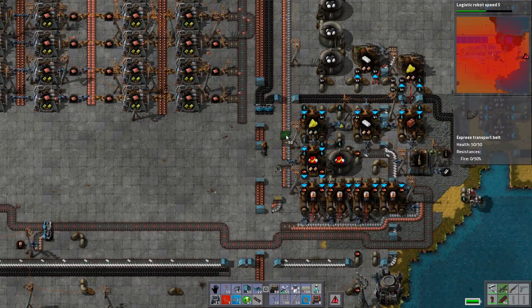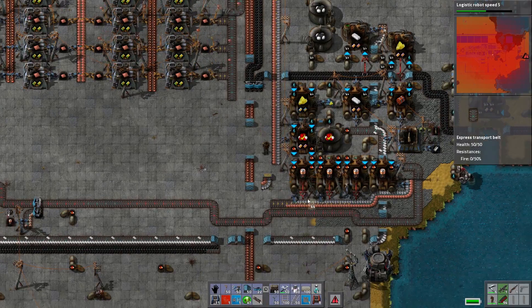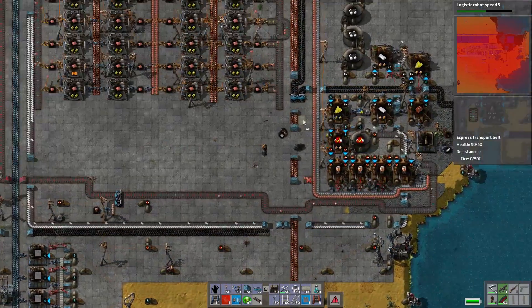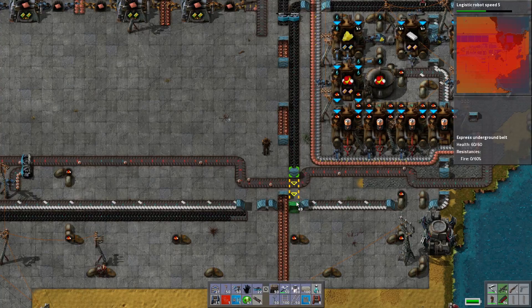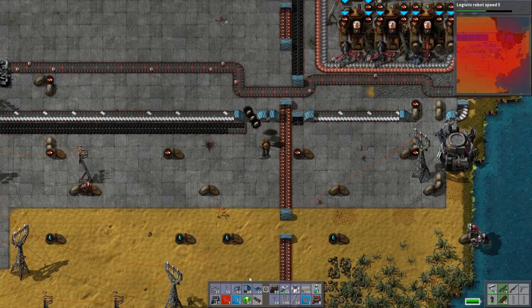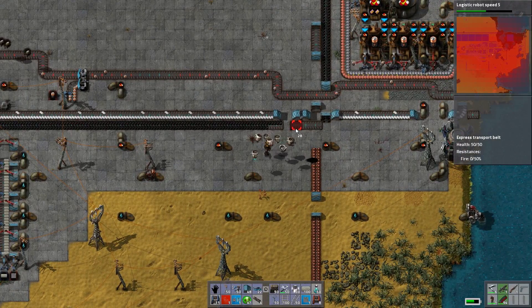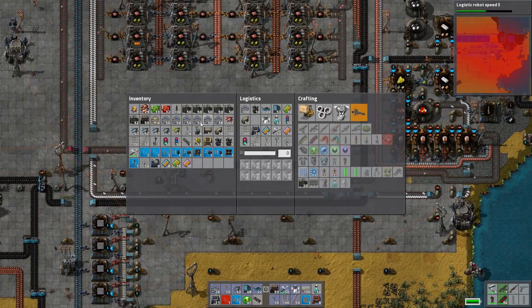So coal line — stand far away. Okay. Didn't go to my inventory that time. Stand far away again. No, I didn't stand far enough away. Words and things. So coal's connected back up. Take this junk away — doesn't work all the time, it's kind of annoying.